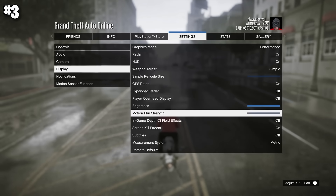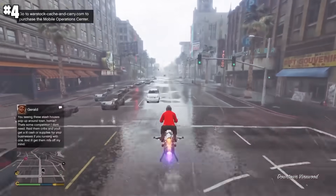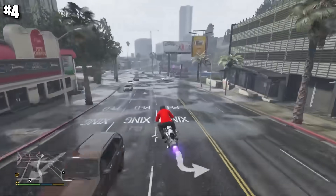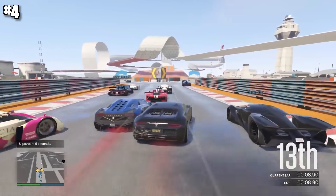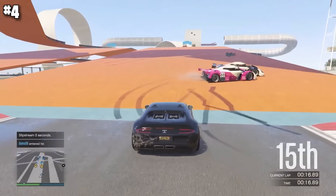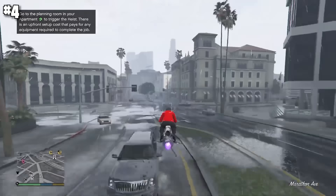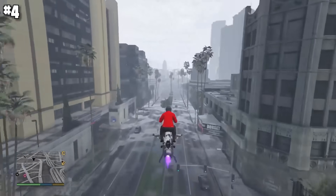Next is extremely important: motion blur strength. Turn this all the way down unless you're trying to make your game cinematic. When you're moving, everything on the outside of your screen becomes blurry. Developers turn this on by default to make it feel like you're moving faster, but just like depth of field, it makes a lot of things on your screen blurry — which is bad if you're trying to play well. Motion blur can also give people headaches, so in almost every game I play, I turn it off straight away.